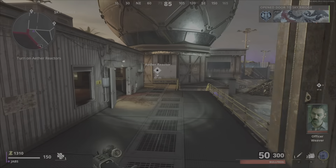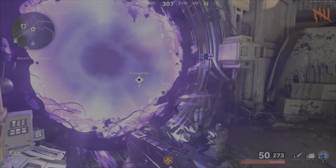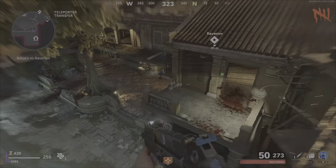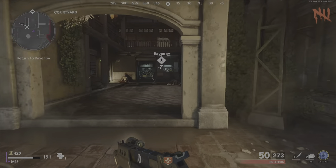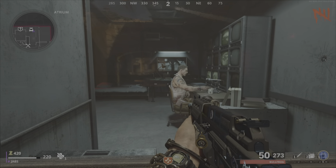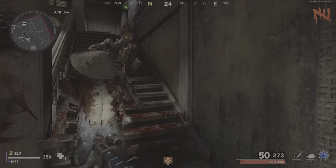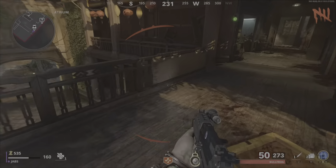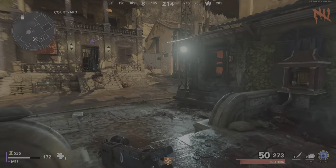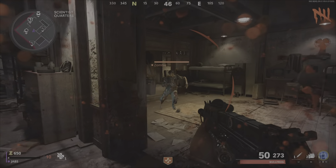Once all the power is on, come back into the teleporter and make your way over to the starting room. Once you're here, get the Pack-a-Punch spawned in. After you've done that, speak with Ravenov and I'll show you the final step of how to get the Ray K and Juggernaut for completely free. As you can see, I'm on round five — I done this on round five.